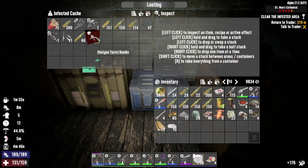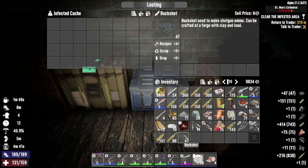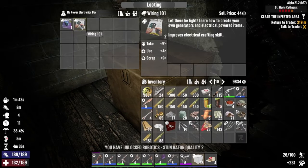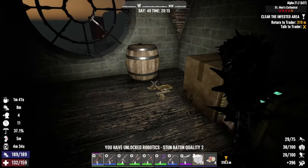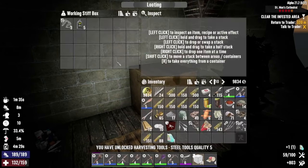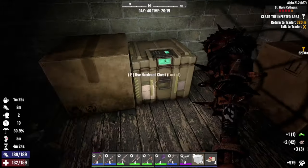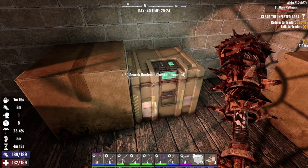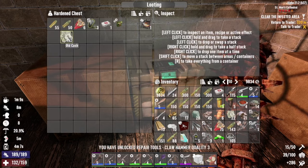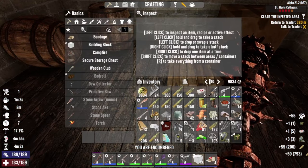Shotgun turret bundle — bloody hell. I'm going to scrap that. Obviously we won't open that one straight away. Going to give me a drone? No — stun baton. Acid — always take acid. Some oil and stuff. And into the big one. First time! We'll read that one — we literally just got it all in.